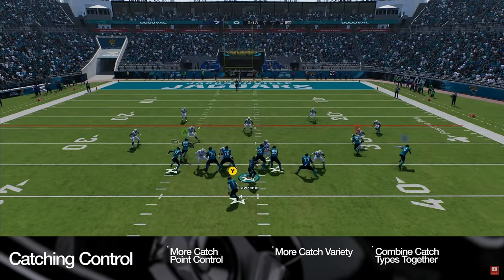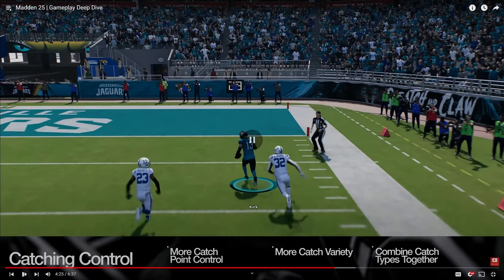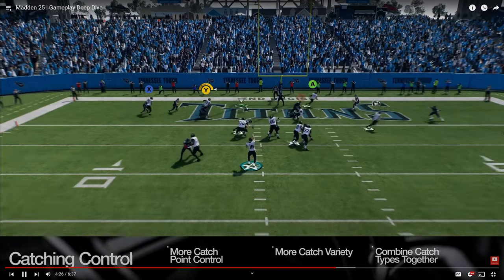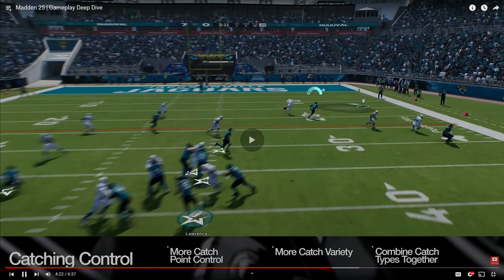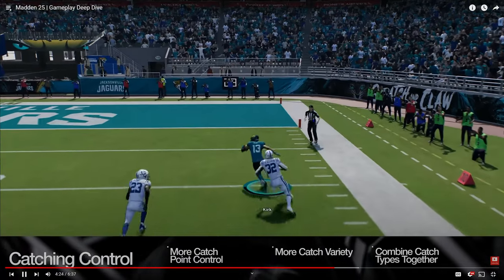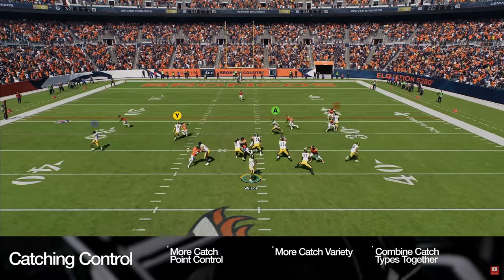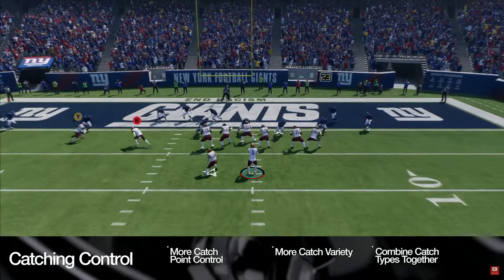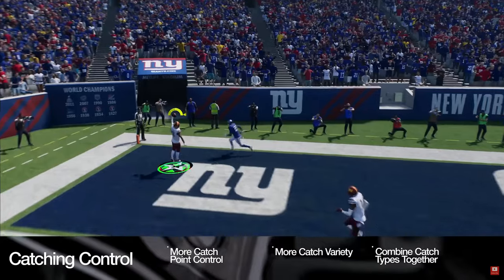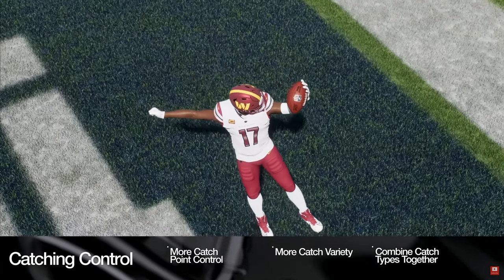Players can now modify aggressive run-after-catch and secure catch inputs, and the ability to change the catch type mid-animation, which wasn't possible before. These catching improvements give players the ability to pull off highlight-worthy grabs with more control on every button press.